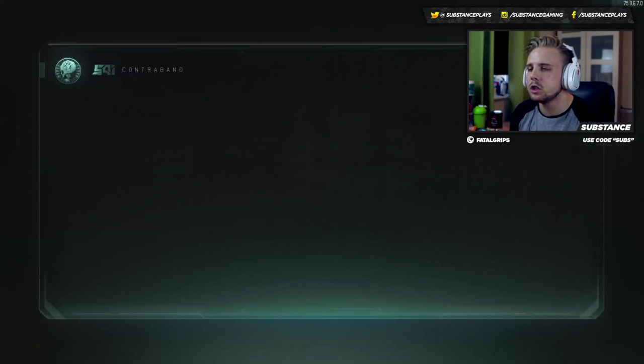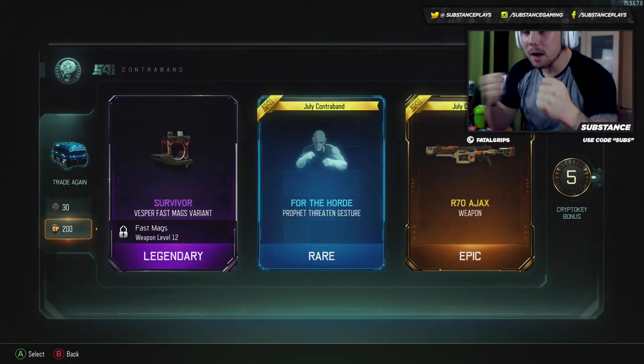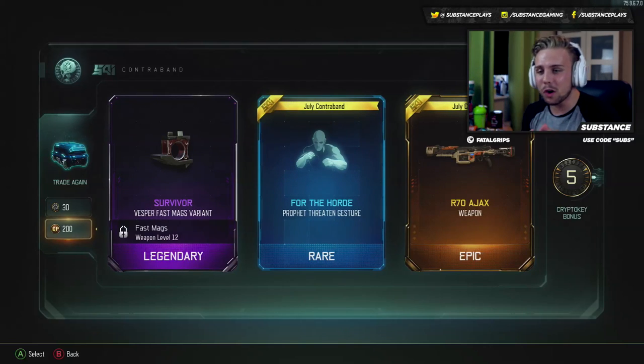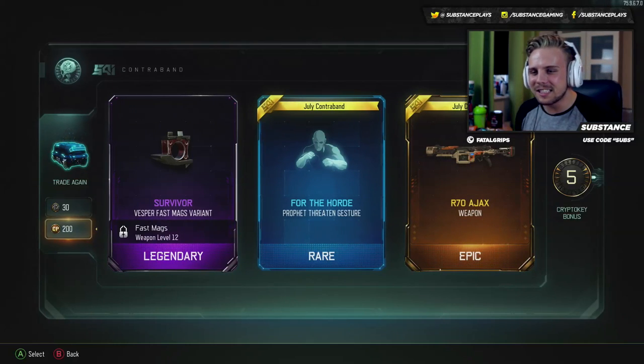I want to fly through these just because I want to get this video up for you guys as soon as possible. There is a new gesture — oh dude, yes, let's go baby! Let's go. Two new things, and one of them is a weapon. It is the R-70 Ajax — or IJAC, I don't know. It's the new LMG, baby. Let's go, let's get it.